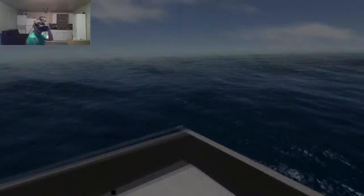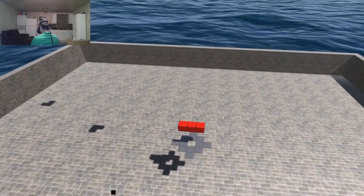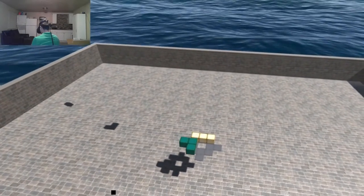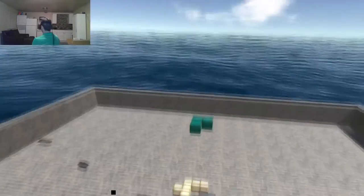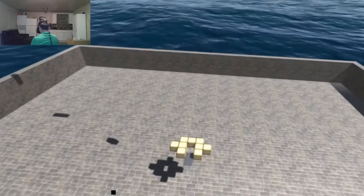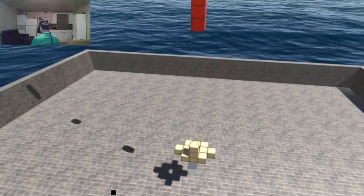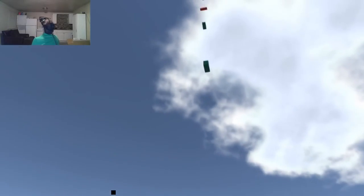I'll do one more level real fast. Crooked, straight, crooked, crooked, straight, straight, straight. The crooked I'm actually going to lay as such. And what is it — straight, straight? It looks like there's only two different block pieces, which is kind of concerning. Maybe there'll be more. You son of a bitch.